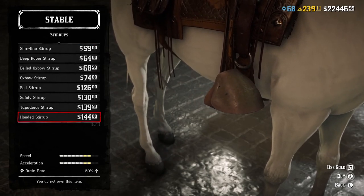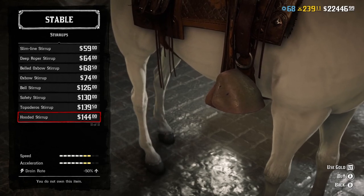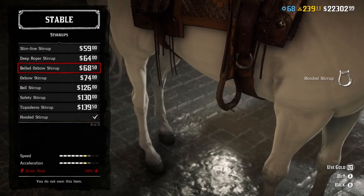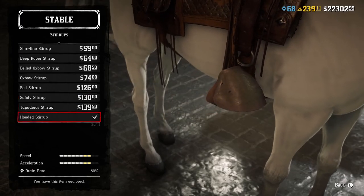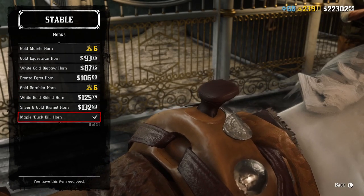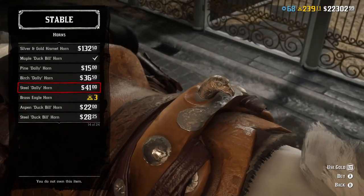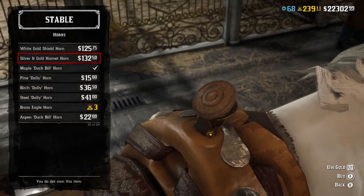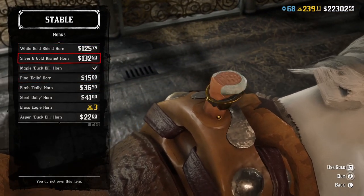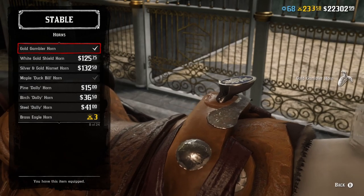This one here is the best you can get — the yellow bar shows you how much it's going to improve your horse's speed, so that's the best one to get. Obviously we'll buy that. Then there's the horn — this has more of a design quality, so I quite like the eagle but we're gonna go for something different — I'll go for that compass one.